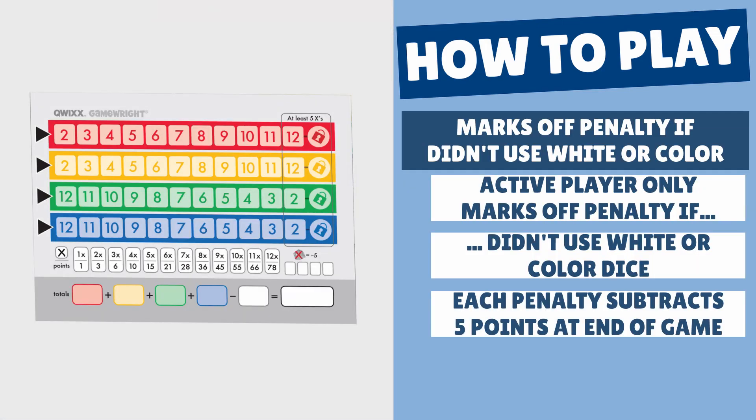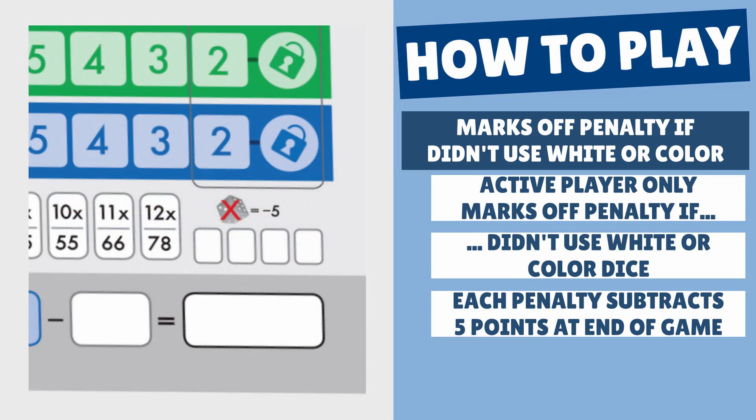But if the active player doesn't mark off a number in step 1 or step 2, then they must cross off one of their penalty boxes. Each penalty box that is marked off subtracts 5 points from your score at the end of the game. Notice that only the active player has to take a penalty if they don't cross off a number — the other players don't get a penalty for not using the white dice total from step 1.